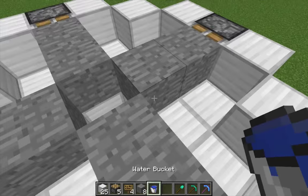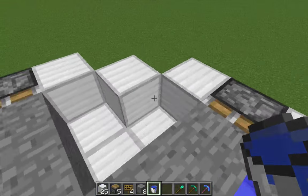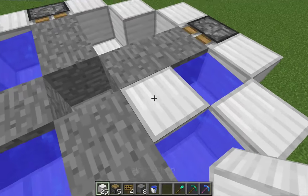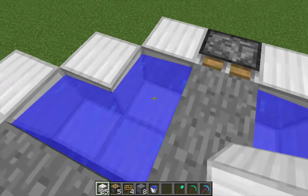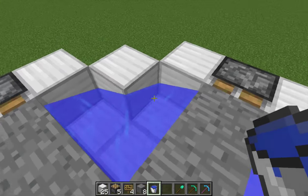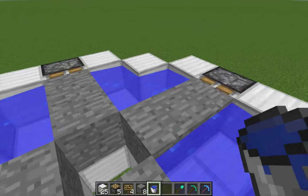Go ahead and get some water ready — fill all of these little reservoirs with water. You really only need this block and this block to be water; this block here could be filled but it really doesn't make sense to fill it. I do need water in these two corners. I could just place one bucket of water right here in the corner, but then I have to deal with the sound of flowing water, so I just go ahead and put water source blocks everywhere inside these reservoirs.